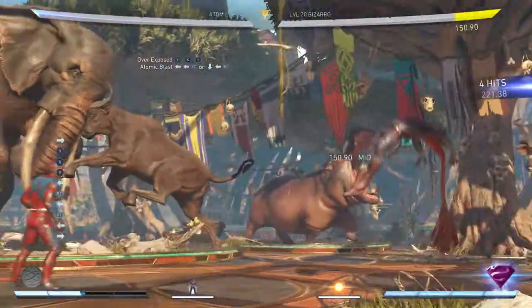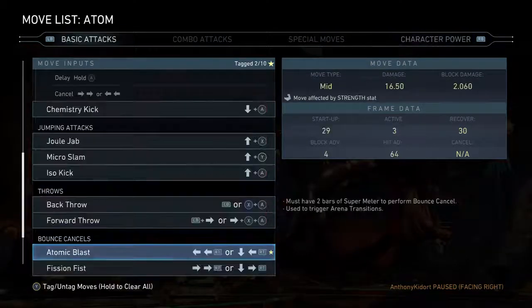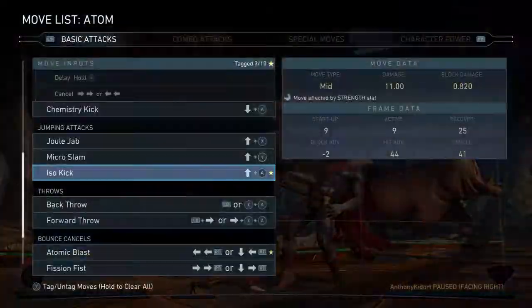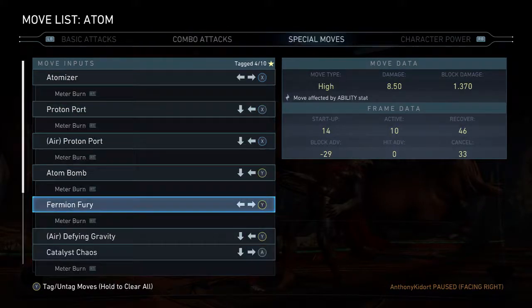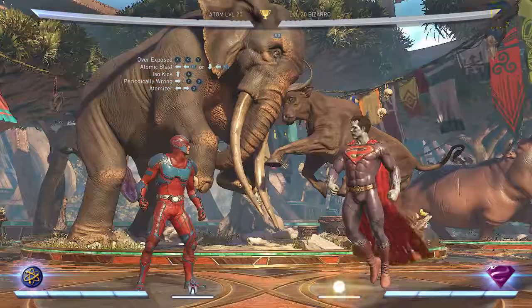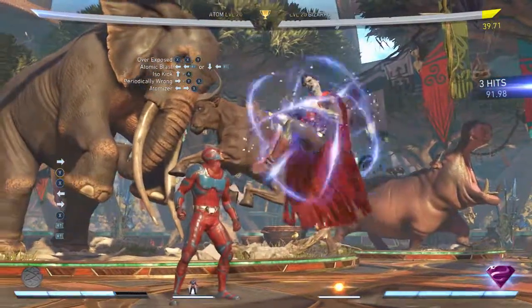After that you're gonna do jump three — just like before, or whichever jump you're most comfortable with; jump three for me. Then you're gonna do forward two, one — just like before. After that you're gonna go into his atomizer and meter burn that for a third bar of meter — so you know, bam, just like that.